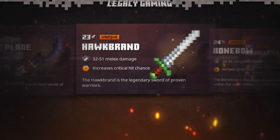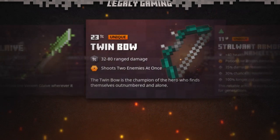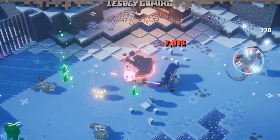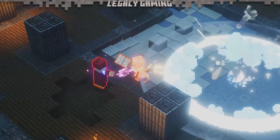Unique items provide you with incredible bonuses in Minecraft Dungeons. They're the most elusive pieces of gear, which means tracking them down can be a huge challenge. If you didn't already know, you'll need to run through dungeons multiple times to unlock every piece of gear that biome has to offer.